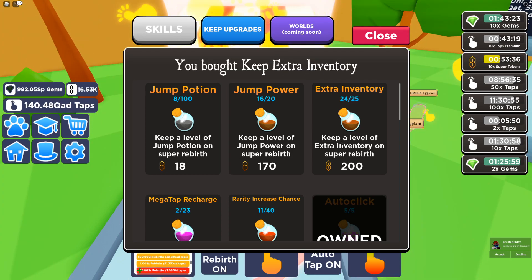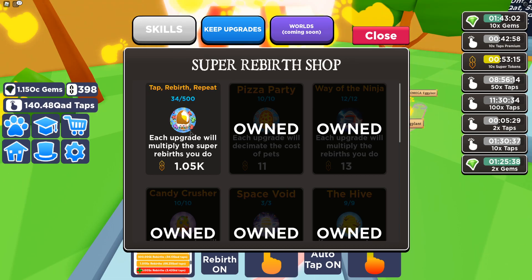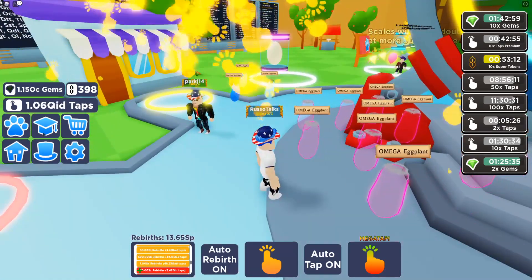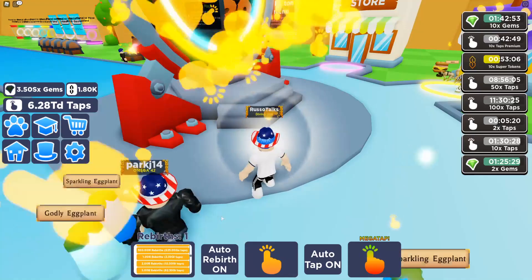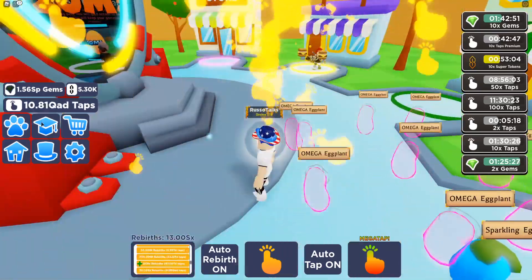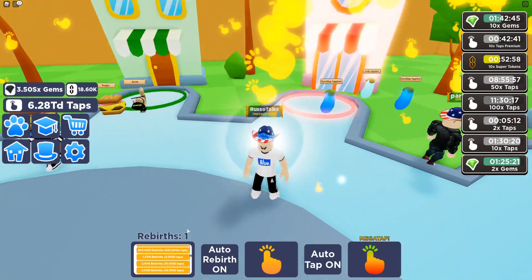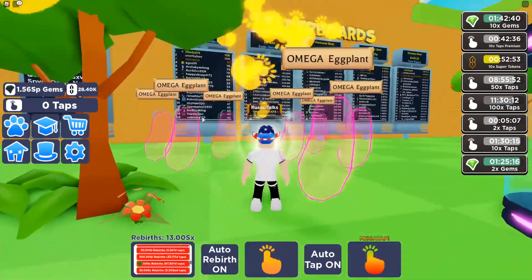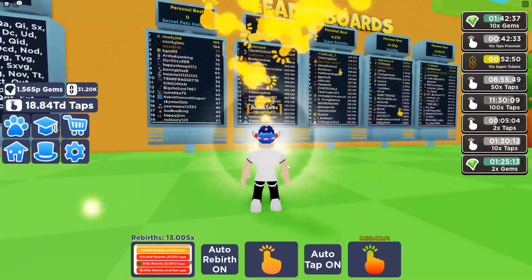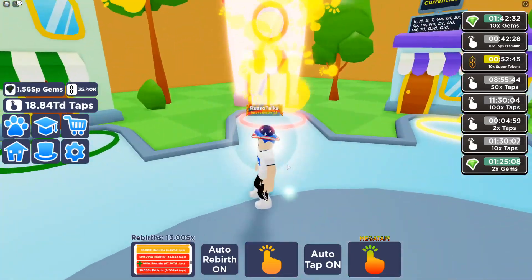Let's buy pretty much everything we can and try to get every single keep upgrade possible. Let's get this mega tap power, even though we never use mega taps. Let me know in the comments if you use mega taps — I literally never use it. Also, it didn't say anything about new pets being in this update, so I'm not exactly sure if there are new pets. Maybe just the gear is the new thing. I have so much money that I bought this so many times — I'm at 34 now. If we turn on auto super rebirth, look how much I'm getting now — I'm rebirthing so quickly. It's doing it so fast.